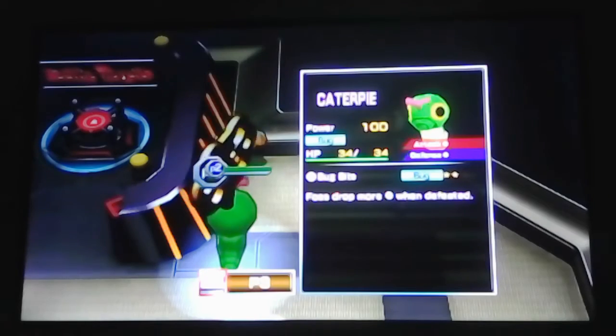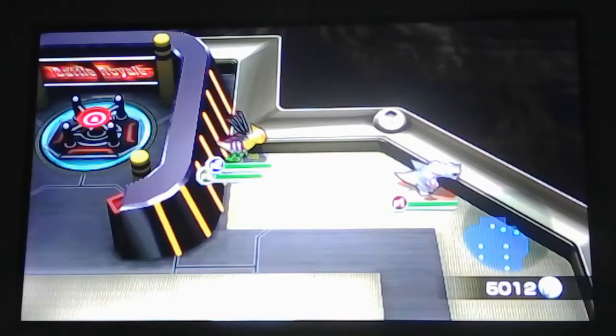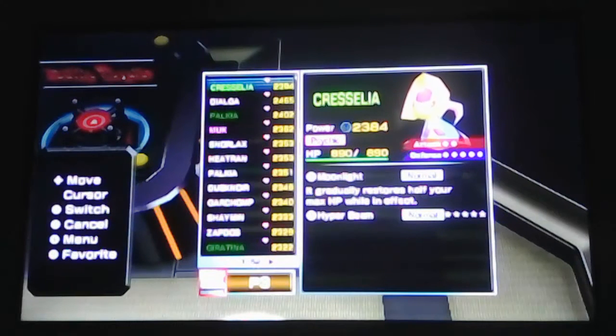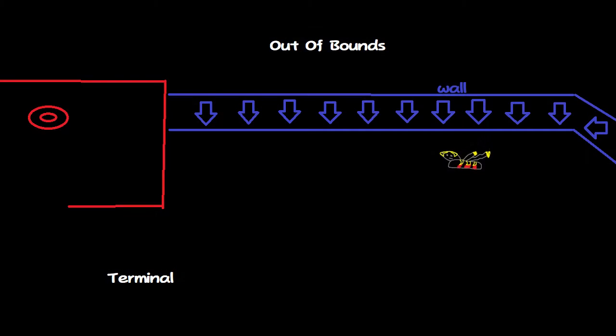The way walls work in this game is extremely bizarre. For a game like Super Mario 64, the walls work by pushing Mario away at a perpendicular angle, so if Mario hits the wall flat, the wall will act like a wall and he won't move. In Pokemon Rumble, on the other hand, moving flat against a wall will do nothing to momentum — you can just keep moving against it.